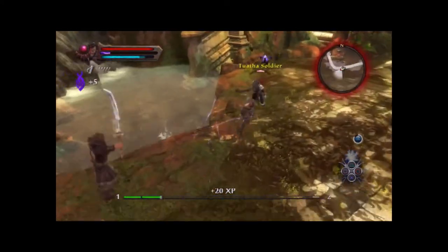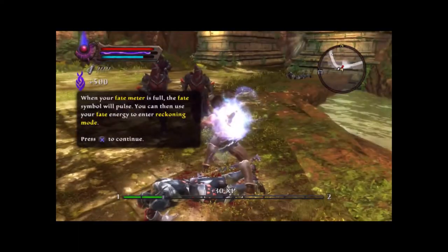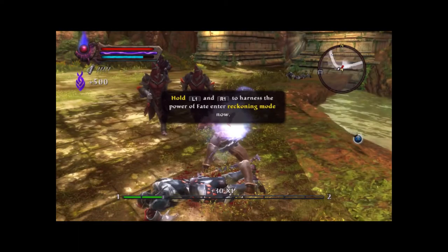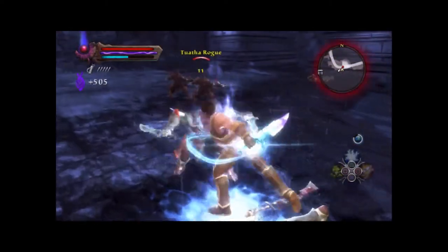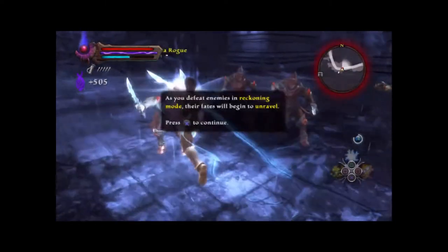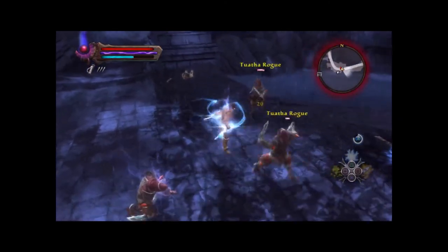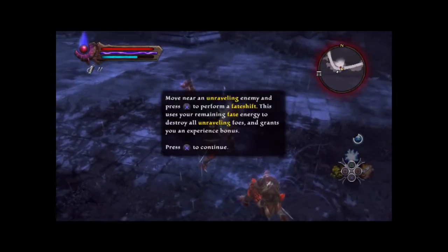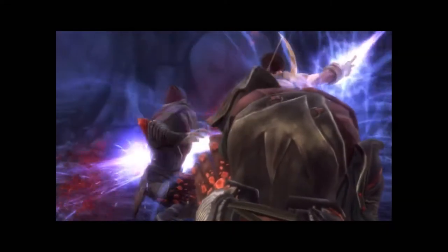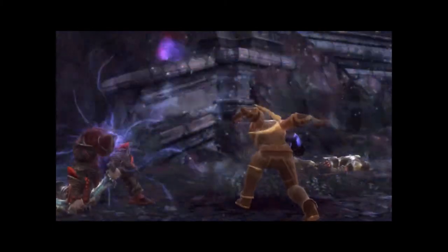Now we're learning about Fate energy, which we can gain by using special attacks like magic abilities. We can press L1 and R1 and hold it to enter Fate mode, which slows down time and gives us a bonus to our damage. Once we have what we want, we can press X and then button-mash to gain additional experience.